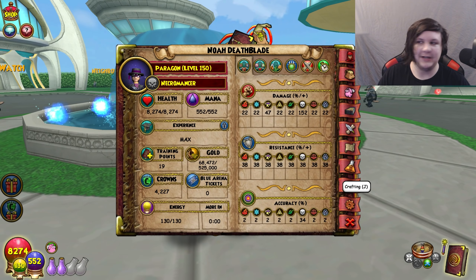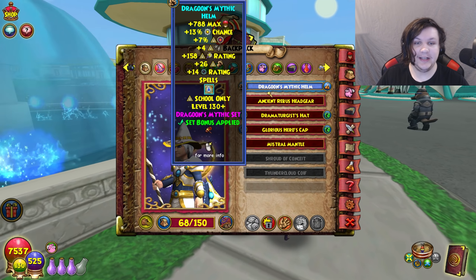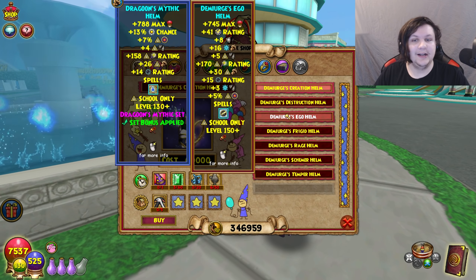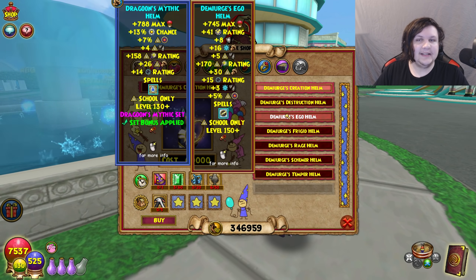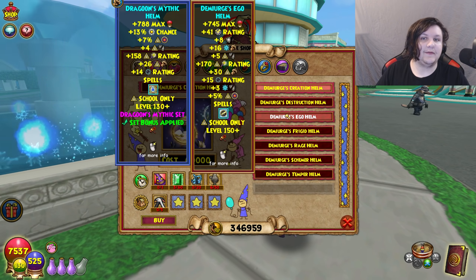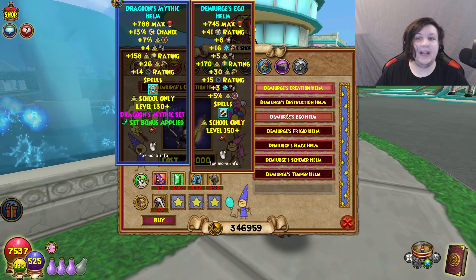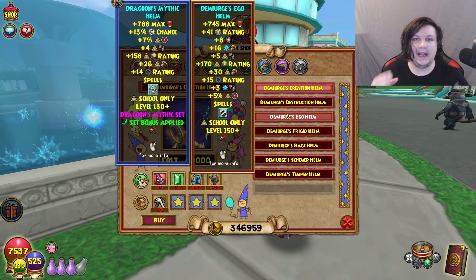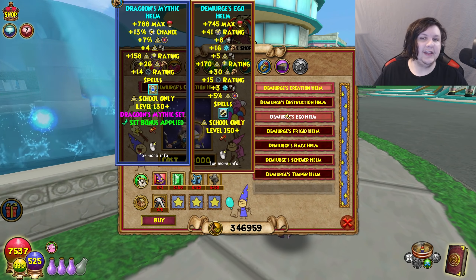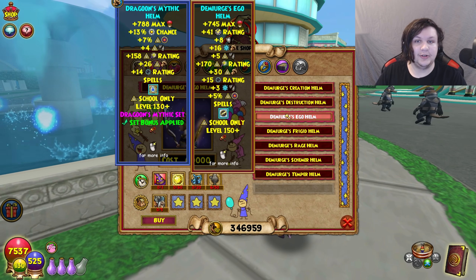Now I'm on my Myth because I can actually see a comparison to the Dragoon gear. Let's get into it and go over the basic gist of all the gear pieces. For the hat, the main thing to point out is that you are sacrificing power pip chance for resistance. For certain defensive schools like Ice or Balance where you want more offensive gear, you don't want to use the Dragoon hat because it does not give resist — so Merciless is an option.